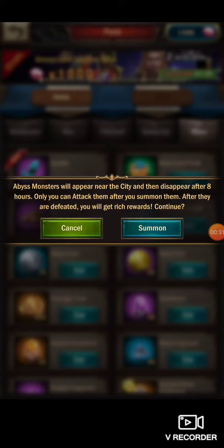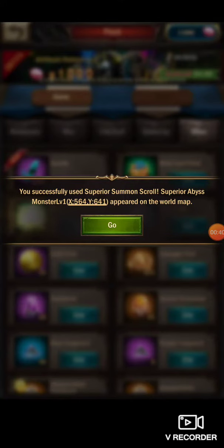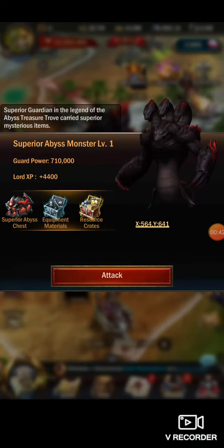Abyss Monster will appear near the city, then disappear after 8 hours — only you can attack them after you summon them. After they are defeated, you will get rich rewards. So let's go ahead and give it a shot and see what we get.